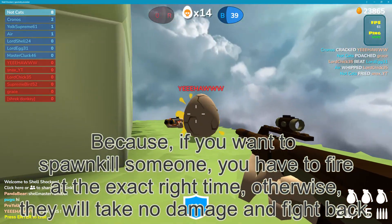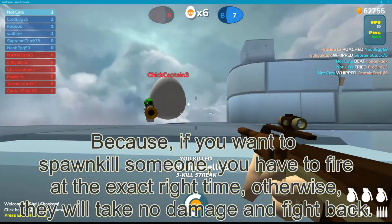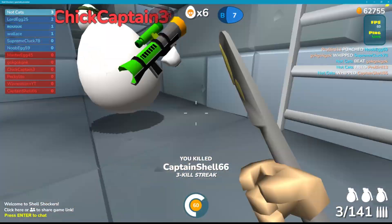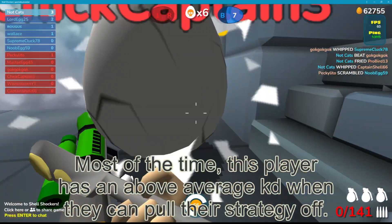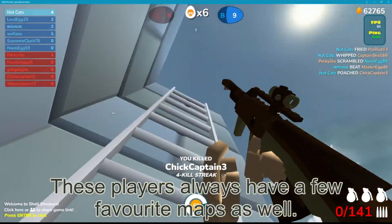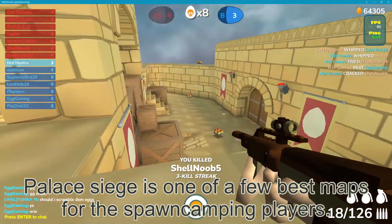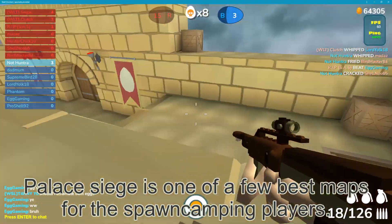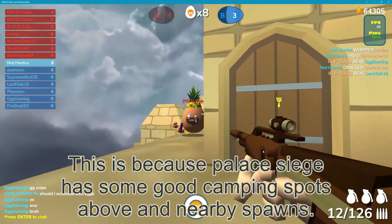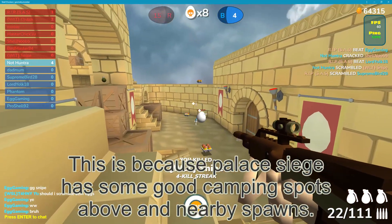If you want to spawn kill someone, you have to fire at the exact right time, otherwise they will take no damage and fight back. Most of the time this player has an above-average KD and they can pool nest. These players always have a few favourite maps — Palace Siege is one of the best maps for spawn camping players, because it has some good camping spots above and nearby spawns.